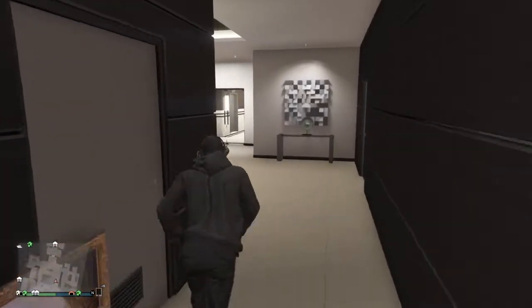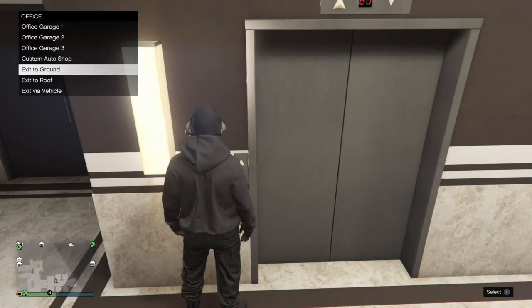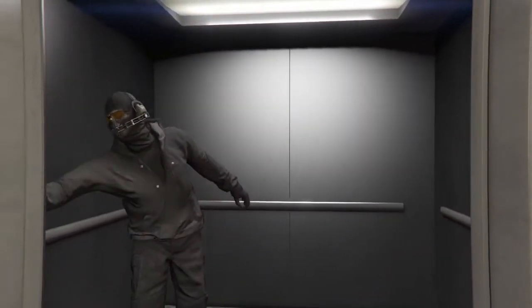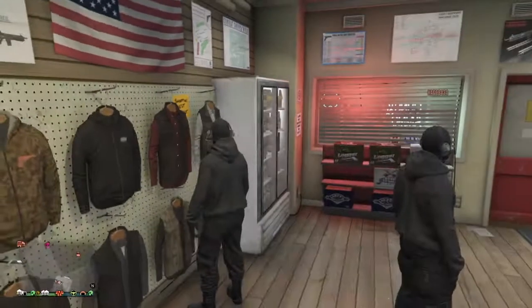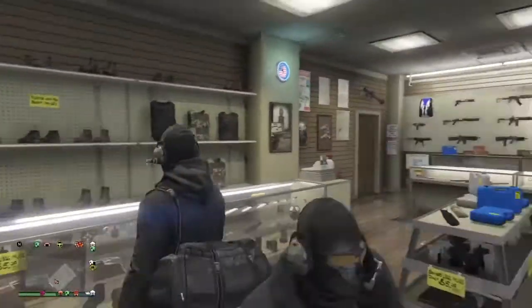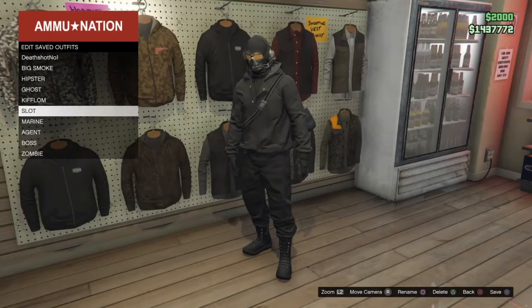It's very important — do NOT save the outfit in your wardrobe because the glasses will disappear. All you have to do is exit to ground from your apartment, then go to an Ammu-Nation store and save it there. As you can see, I saved the outfit and the glasses didn't disappear. If you save it on wardrobe it will disappear. I forgot to save, so just go to Ammu-Nation again, press square, and save the outfit.